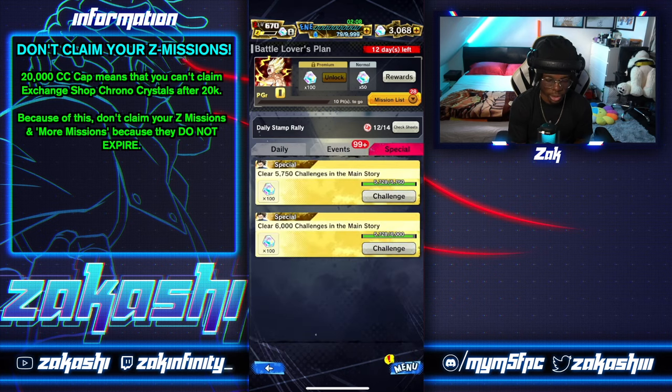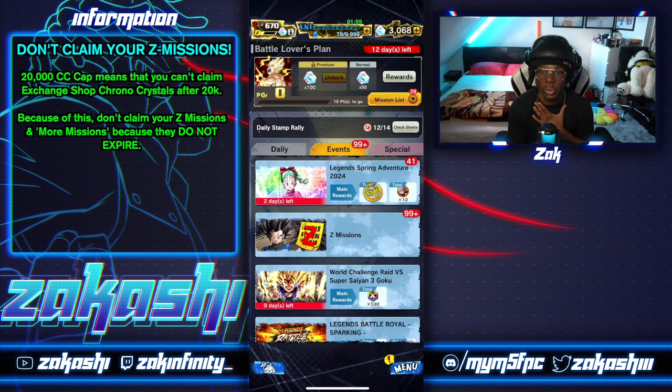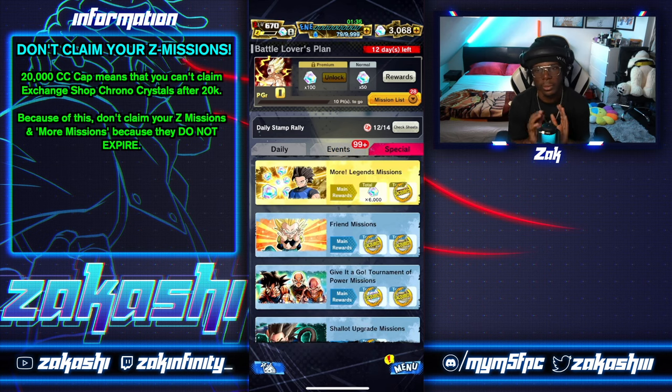Imagine being above 20,000 so fast and wanting 1,000 chronocrystals from the raid exchange shop but being unable to claim it. My advice: don't claim your Z missions. There are other missions that don't expire either, like the More Legends missions — generally don't claim those until you plan to spend. They won't expire. Just leave them at +99 in the missions section; it won't harm you.